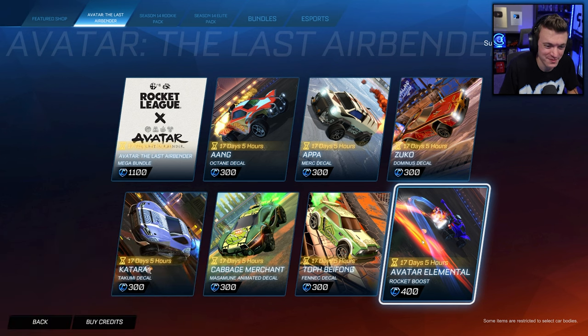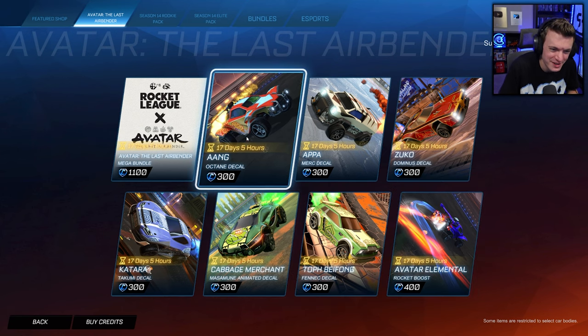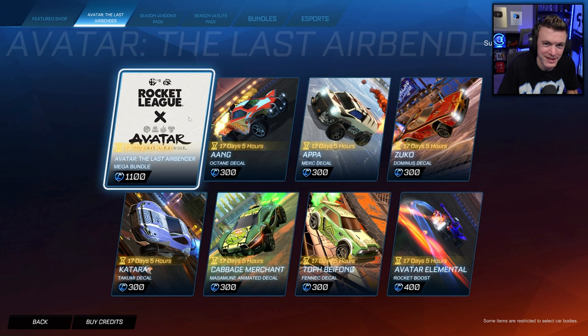It would be super cool if they added some sort of Avatar: The Last Airbender game mode to the game. In Fortnite they're adding all the skins, elemental power-up mythics for bending fire, earth, and water, and a bunch of new POIs. But for Rocket League it seems like this collab is just item-based — nothing actually changes about the game itself, which I kind of figured since they don't really do a whole lot with game modes anymore.